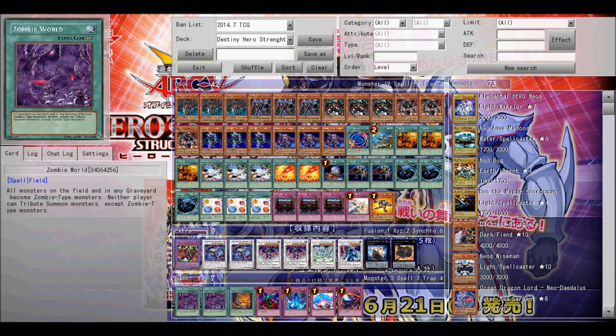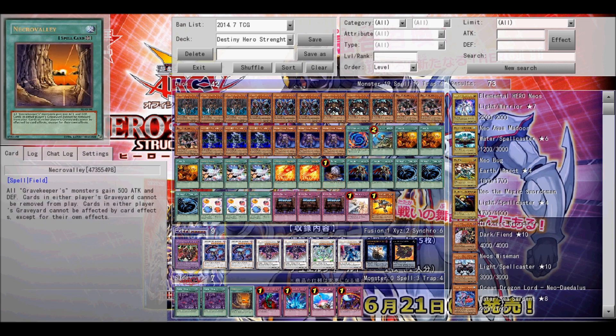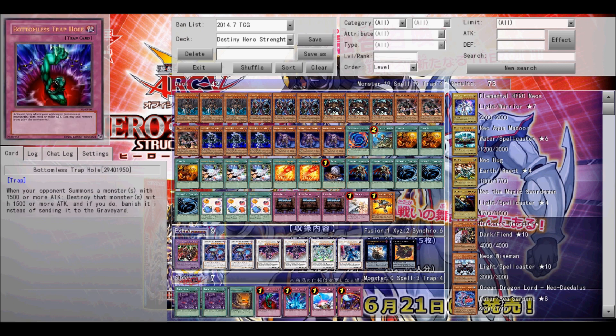Next is Scrap Dragon and he's useful because when you get him on the field, his effect — if you have Beelze on the field — lets you target Beelze. Since Beelze's effect doesn't let him get destroyed, you won't lose anything on your side of the field, and then you can choose something on your opponent's side of the field and destroy it without losing your own monsters.